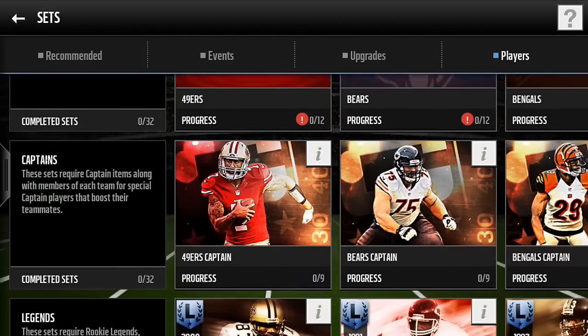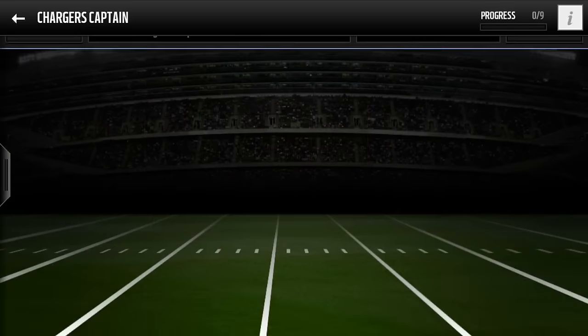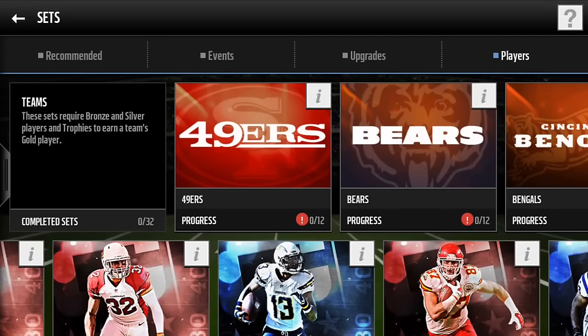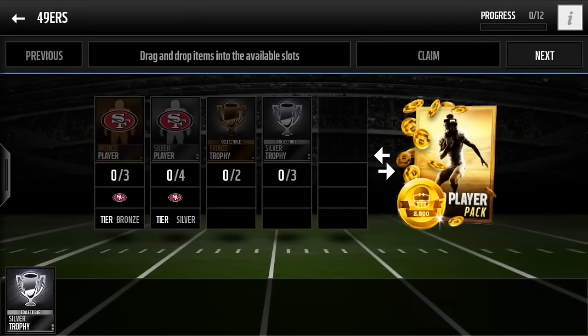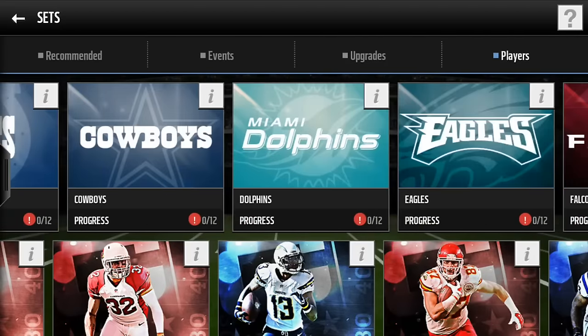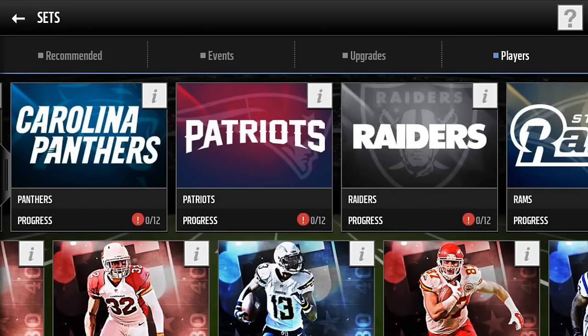Also, if you have enough coins, you want to try to do these captain sets. These are really good — they give you players that are at least 89 to 92, I think. Those are pretty good. And also, these team sets — they're not bad. You get 2,500. Last year it was 7,500. But these can go really cheap. You might want to save this set for later on until the players start going really cheap. You can do those, and then we have these captain sets over here.